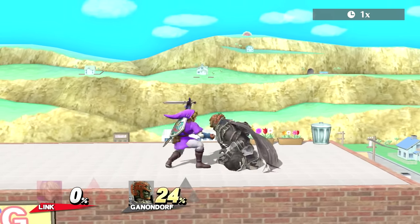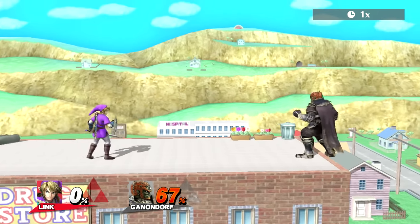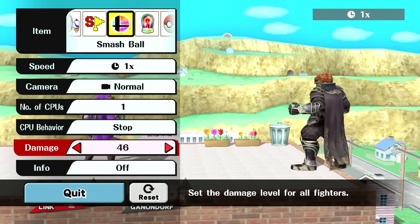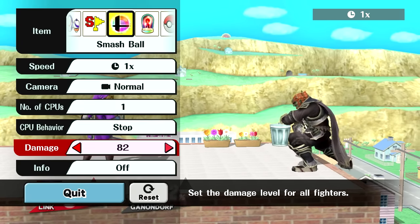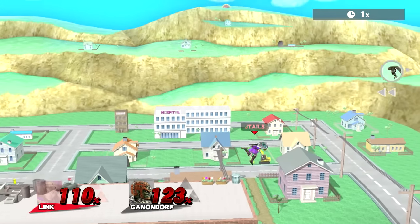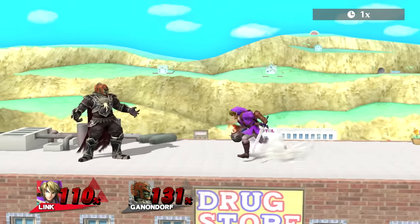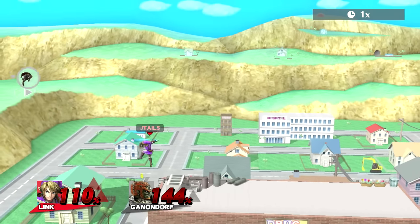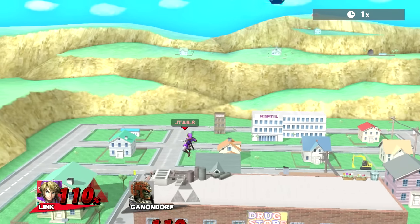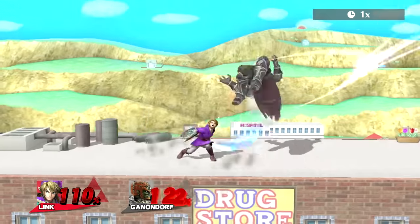Z-air into grab is also a thing — down throw, up tilt, up air. These are his low percent setups, and then KO setups at higher percents. Just bomb toss and see where they get sent flying — that's where you want to be, that's where you want to look to punish, or take it off stage. The second hit of forward air is stronger but harder to land. Back air into nair is also an option, though I don't do it very often. You just want to mix things up with Link.